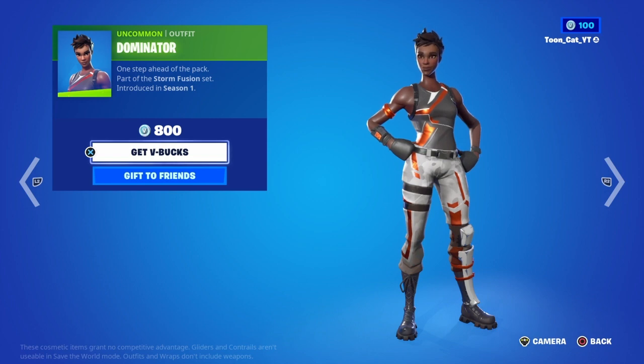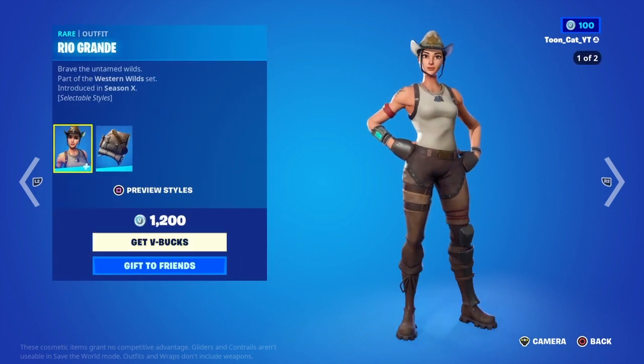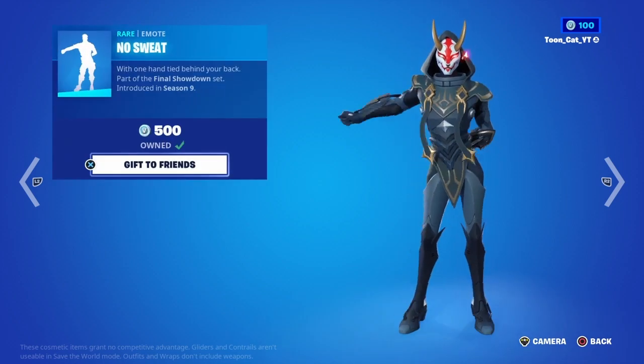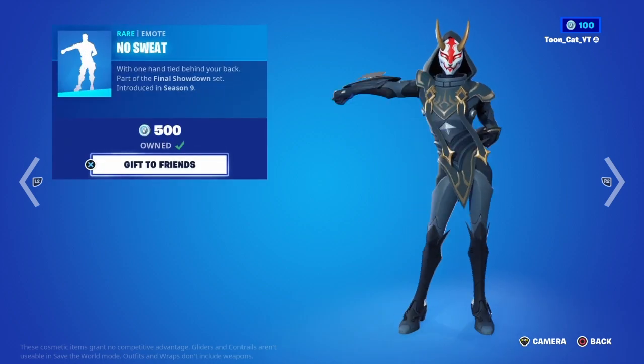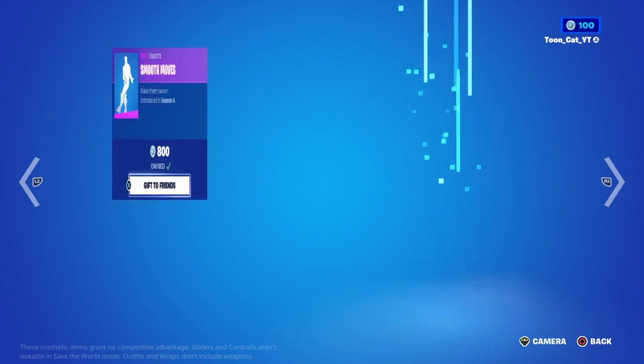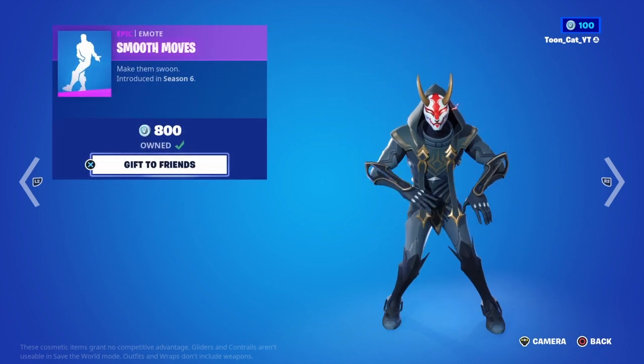Then Dominator is back. Real Grande with the backbling Grande Pack. The Demon Skull Pickaxe. The No Sweat is back — doesn't it supposed to be for Beckett Simulator? What an interesting way to put this in the shop. Smooth Moves is also back.